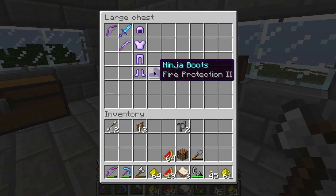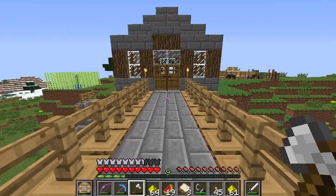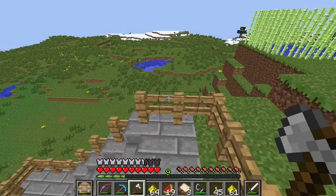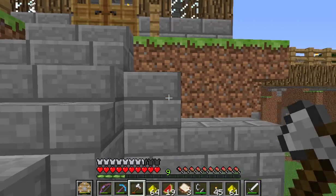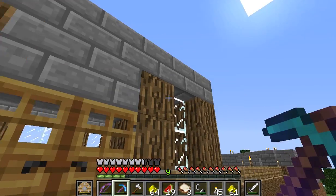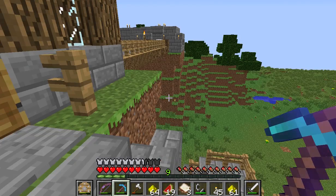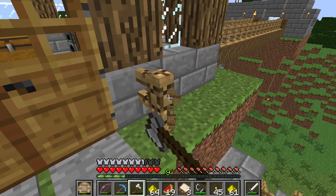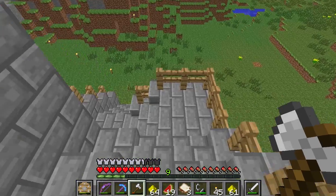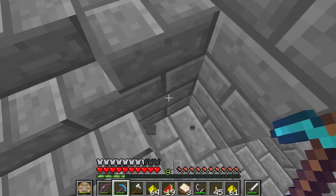Yeah, I got Protection 2 and Fire Protection 2. I think once I get that mob trap up and running I'm gonna get like 50 levels and enchant diamond armor - it's just gonna be the most amazing diamond armor in the history of Minecraft. It's gonna all have 50-level enchants on it, so I think that's the plan.